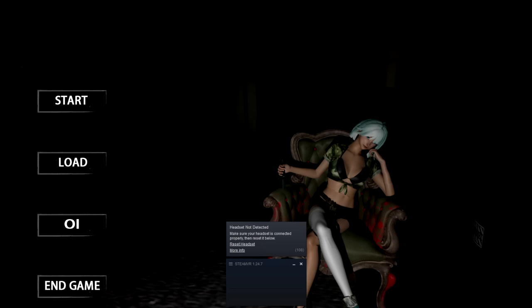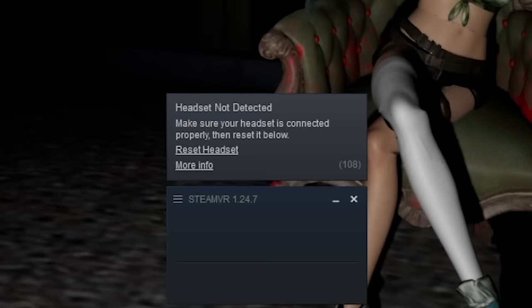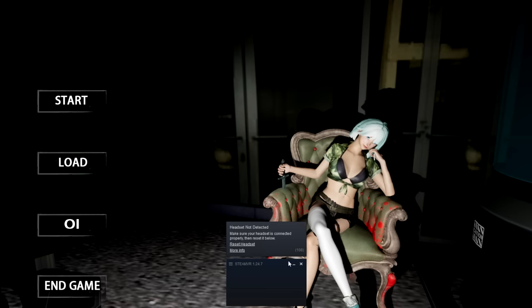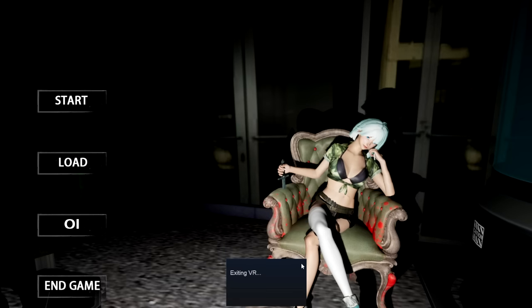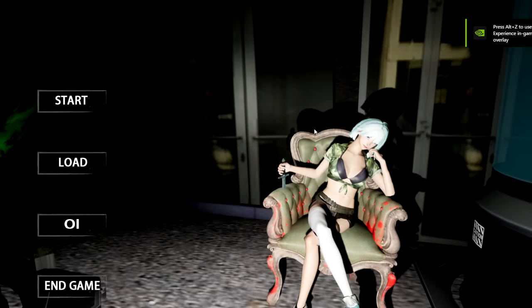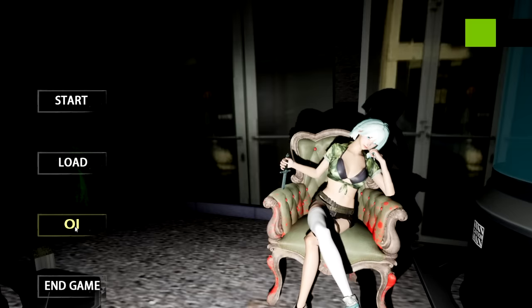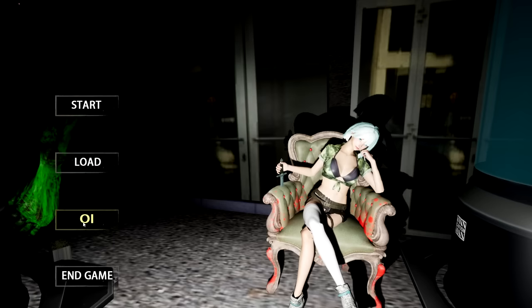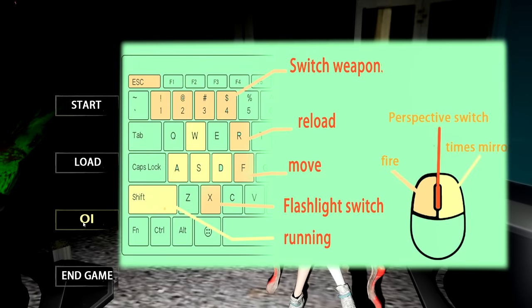Upon starting it up, we get our first jump scare: SteamVR, for a non-VR game. Because it's on, I have to now change my sound settings back to what they were before. As if things weren't already a little bit weird, just going through the main menu, there's this thing called Oi. As a British man, I immediately want to respond by saying, Oi, you. But it turns out this is just a way for us to understand the keybinds.